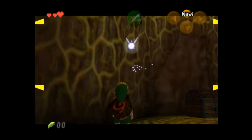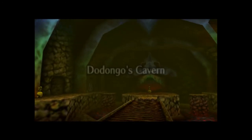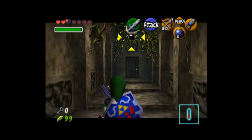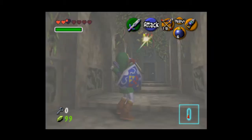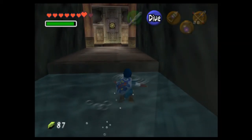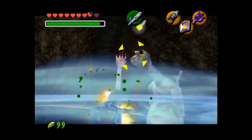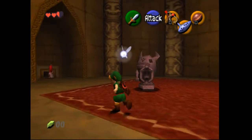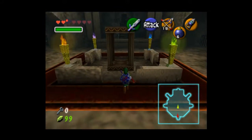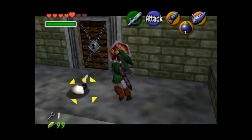Every dungeon in Ocarina of Time, by contrast, is incredibly unique. We have the insides of a giant tree, a cave with a dinosaur skull, the insides of a giant fish — and that is just the initial child dungeons. Once the player gets to the temples proper, each one fully embraces its naming theme. The Fire Temple is literally inside a volcano, the Water Temple has Link changing the water level to reach new areas, the Shadow Temple is full of torture devices and bizarre imagery, and the Spirit Temple embraces its desert location with architecture inspired by Ancient Egypt. The only temple that doesn't quite fully embrace its naming is the Forest Temple — a relatively non-foresty, castle-like dungeon that just happens to be inside a forest.